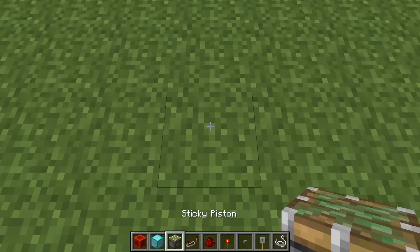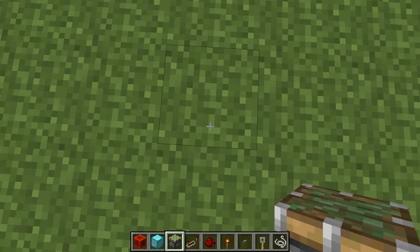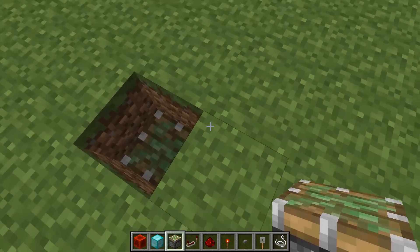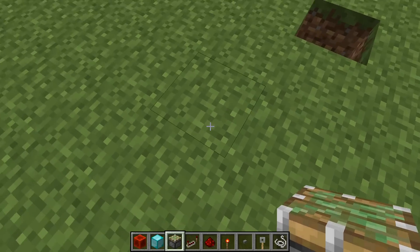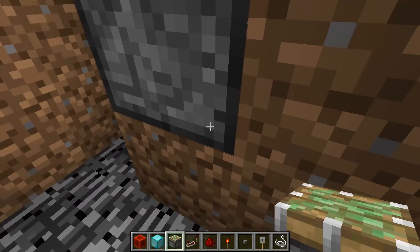I've got all the parts I need now to build the door. When you know where that middle block is going to be, you just dig down two blocks and place your piston — that's your first piston. Then you want to dig out around it three down, three wide, three long. There we go — this is what you need open to build your door.